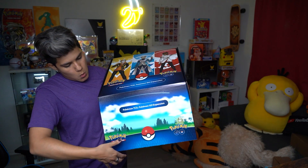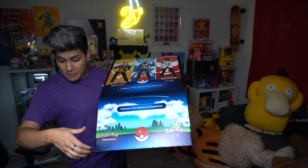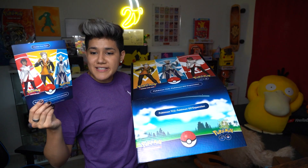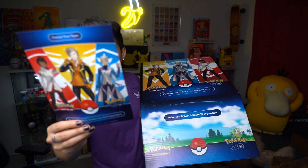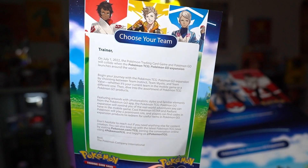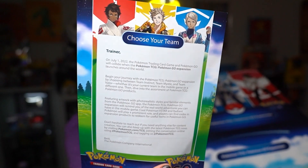Okay, it's time for the big reveal. Something just flew out of the bottom at high speed. This is a little insert talking about the Pokemon Go TCG set. It says 'choose your team,' and it has a whole blurb about the release date and the different stuff that's in this set. We will go ahead and open up some cards in today's video so you'll get to see those.